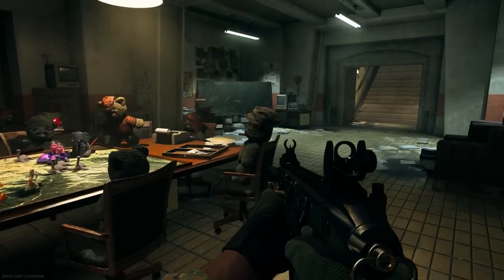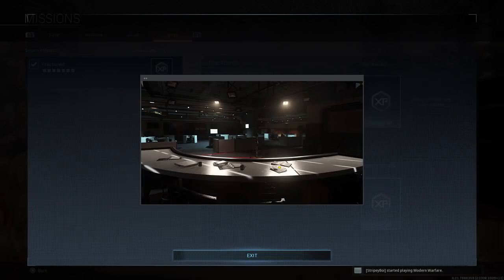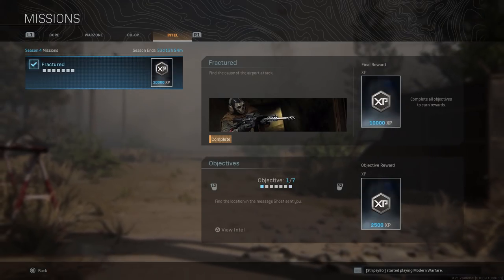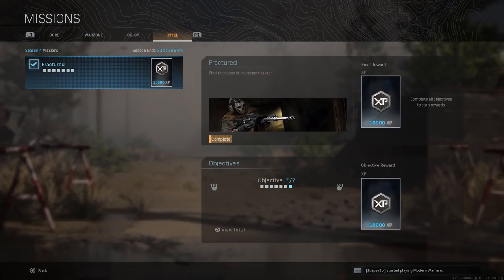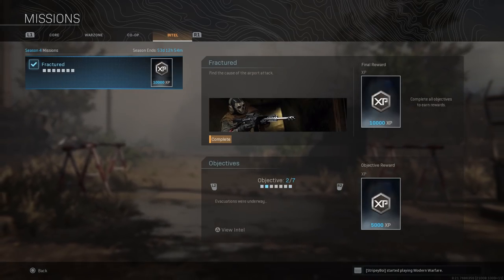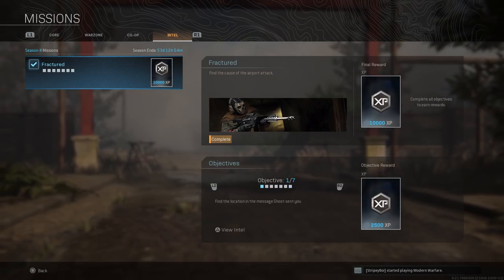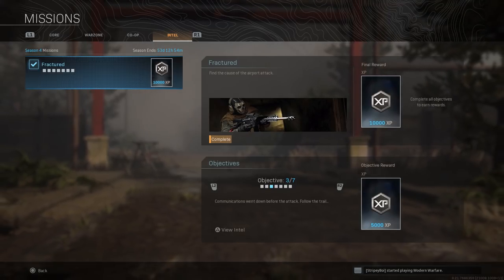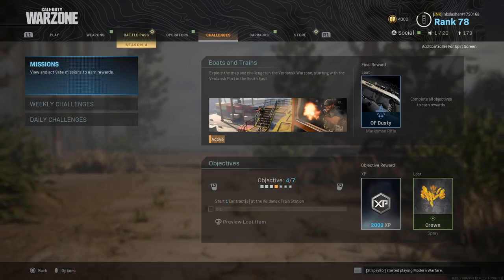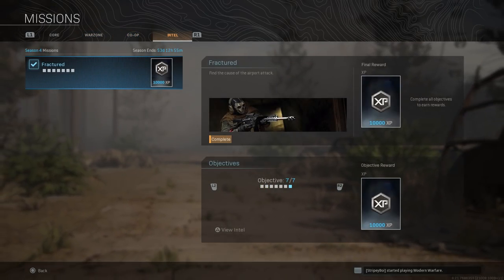The final thing we have with Warzone is the new Intel missions. Essentially, these are a series of puzzles where you have to find specific Intel in specific locations on the map. Basically, it's going to tell you more and more about the story the more Intel you get. In today's video, we're going to be looking at where you can find all of these pieces of Intel and why they are in those locations, as well as what you get for doing all of these missions.